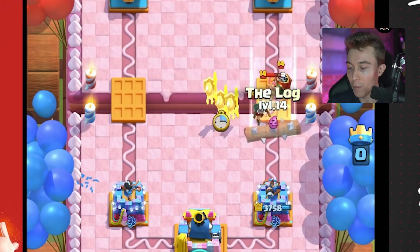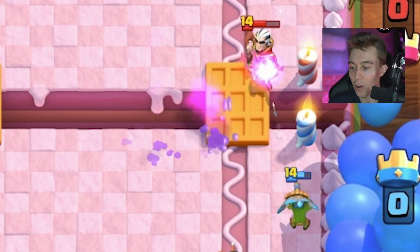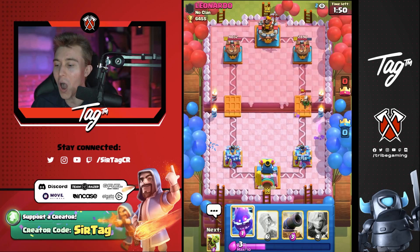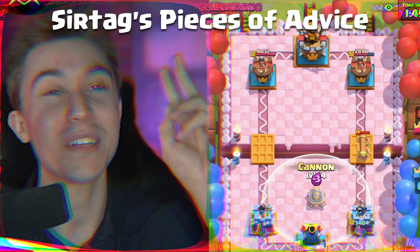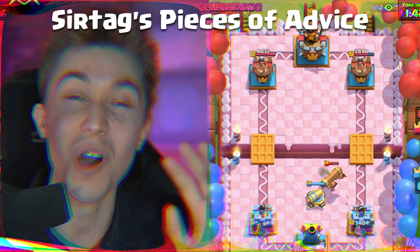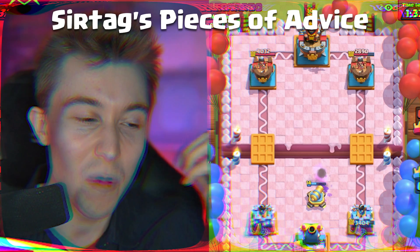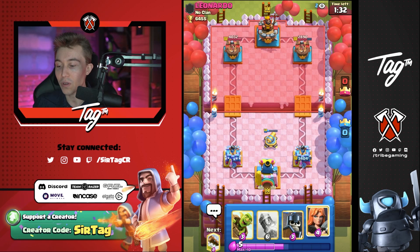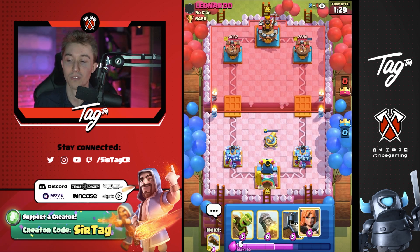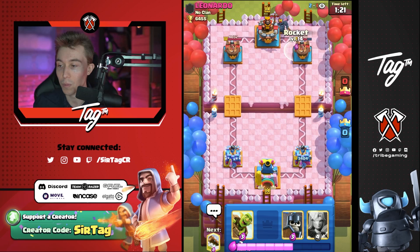I'm going to go for a Log and a Dark Goblin. Two Dark Goblin hits on top of the Magic Archer will finish it off. One Log plus two Dark Goblin hits kills the Magic Archer — two Logs also finish off a Magic Archer, so in the late game you might see me cycling double Logs on top of Magic Archers. That's really fun to do if they cycle it in front of their tower. Most of the time they'll cycle it there, so I can Log once, cycle back to another Log, and get back to a Goblin Barrel too.